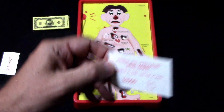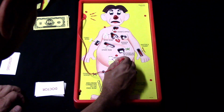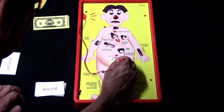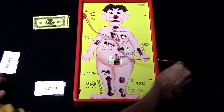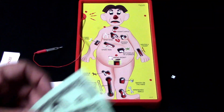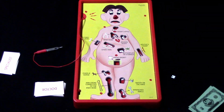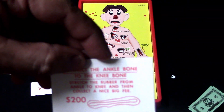Let's say on player two's turn he picks the Bread Basket — he can get a thousand dollars if he pulls it out. Player two goes ahead and tries to get the Bread Basket — and there we go, he successfully got it out! Because he was able to do so, he goes ahead and receives one thousand dollars, then play moves to the next player.